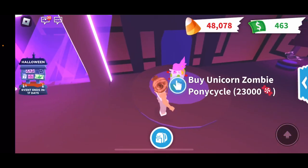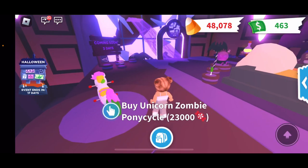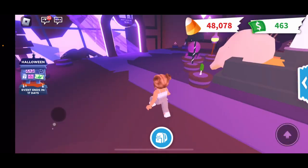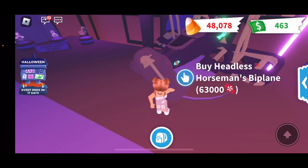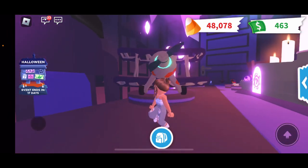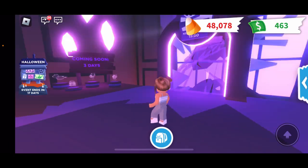There are also some new vehicles. You have the Unicorn Zombie Pony Cycle for 23,000 candies — it's like the other pony cycle but zombified for the Halloween theme. Then you also have the Headless Horseman's Ride for 63,000 candies, which looks amazing. There are more items coming in 10 days and another one coming in three days.